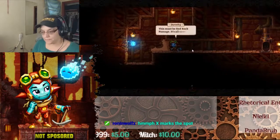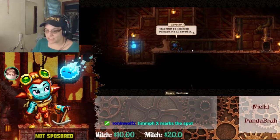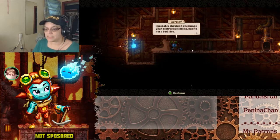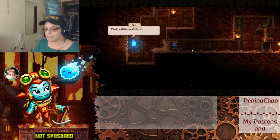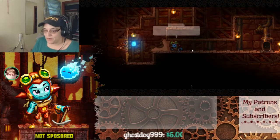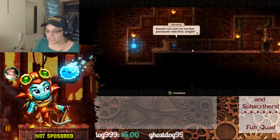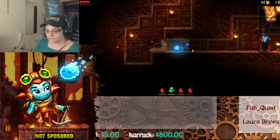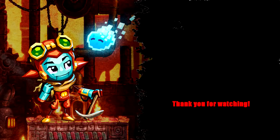Talk to Finn. This must be Red Rock Passage — it's all caved in. You could use the bombs to clear it up. Probably shouldn't encourage your destructive streak, but it's not a bad idea — yeah, explosives, maybe it'll even blow some of your parts off. Sheesh. Let's just try that pneumatic tube first.